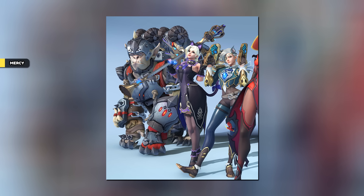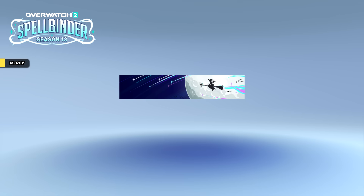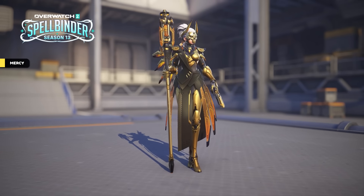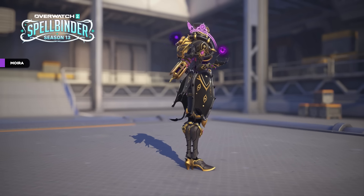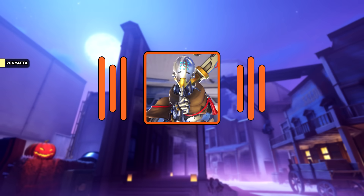Mercy is also getting a secondary shop skin which we saw in a survey a few months back, but unfortunately there's no footage of this. On tier 27 of the battle pass you'll find a cute name card, and Mercy's old Vengeance mythic has a gilded aspect. Moira's previous Ancient Caller mythic skin has a new gilded aspect, which works really nicely together.